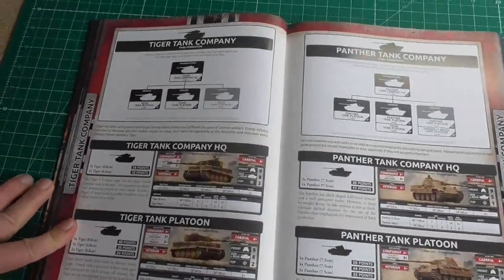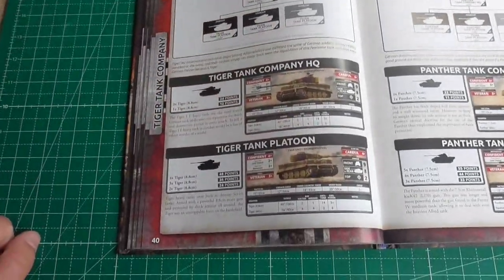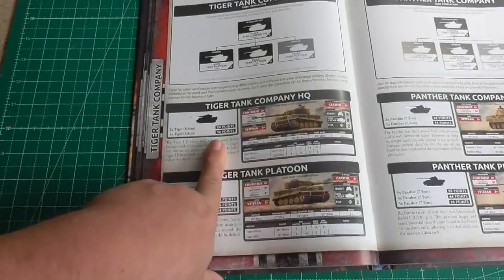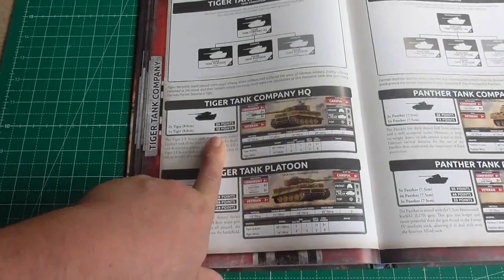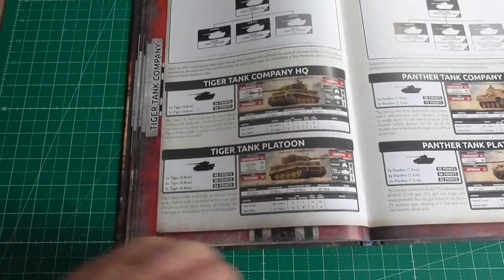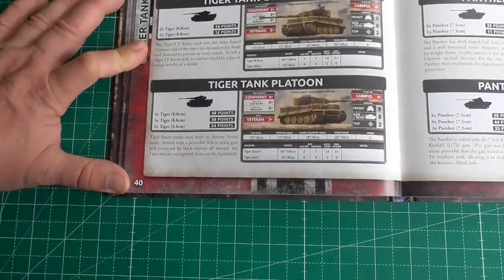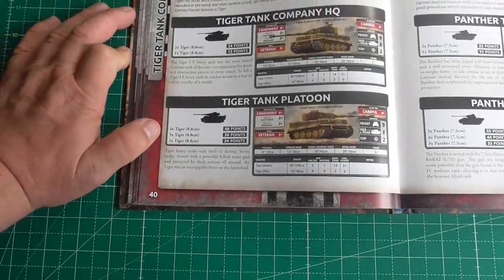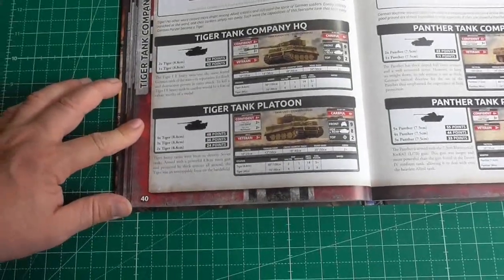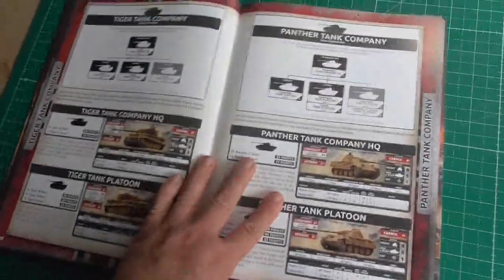Here is the Tiger company as you'd expect — three platoons of Tigers and an HQ. The price of the Tiger has decreased from 29 points in mid-war to only 12 points in late-war. So you can field at least 8 Tigers in 100 points, with 4 points left for additional support.